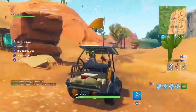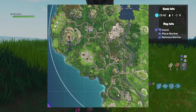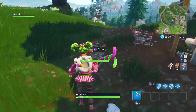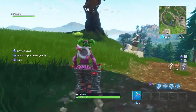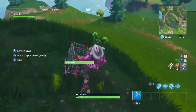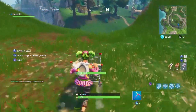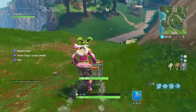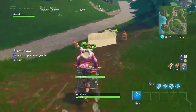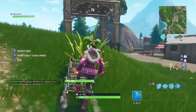Now let's move on to the fourth location. The fourth location is right here on the map at Flush Factory. Go on top of this mountain, grab one of the shopping carts, and go all the way down on the left side — you can see this road right here. Gain some speed like this, go down, and there will be a fire ring right there. You'll go through it and that's your fourth location done.